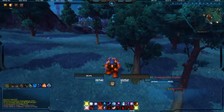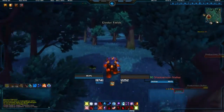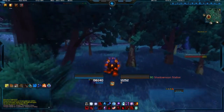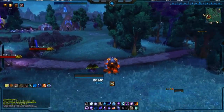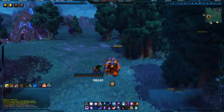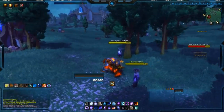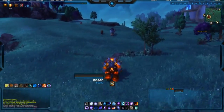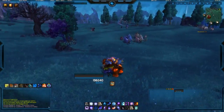Basically when I'm waiting for dungeons to pop, this is what I like to do — come out here and farm rares and timber for my lumber mill. I believe each shipment is worth 20 resources. And between this and the trading post, you can get over 300 resources a day, which is pretty helpful when you're trying to upgrade your buildings.